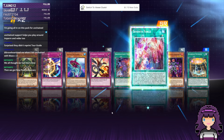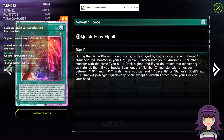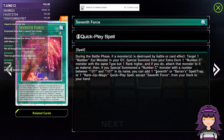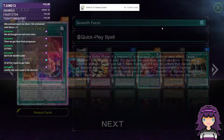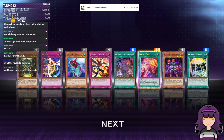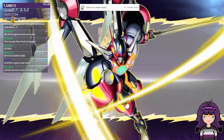Another Seventh Force — that one's Royal. During the battle phase, if a monster is destroyed by battle or card effect, target a Number C monster in your graveyard. Special summon from your Extra Deck one Number C monster with the same type but one rank higher. You can add 7th or Baryan's. It's not a bad effect, except it's during the battle phase which is kind of rough, and you already have to have the Number C in your graveyard — but it's not terrible. Of all the Royals to get, we can still get a Royal Bonfire.